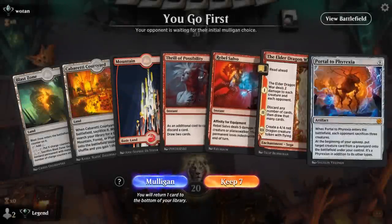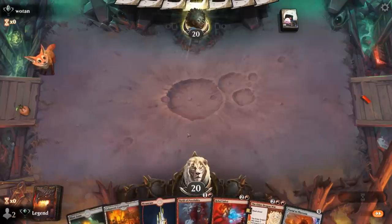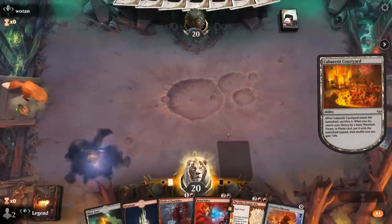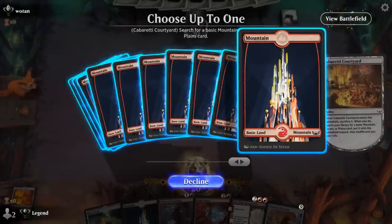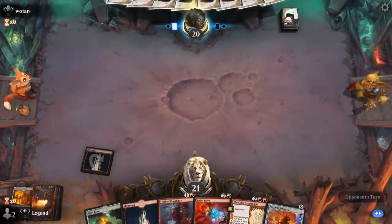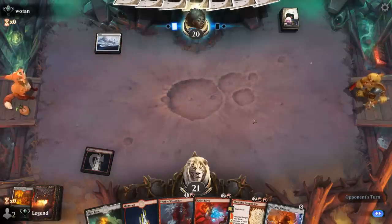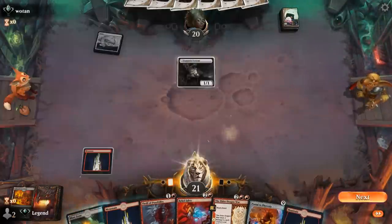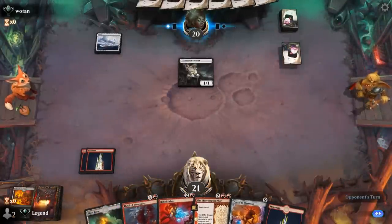Game two: we're on the play, hand seems reasonable. We can Thrill to discard Portal, and then Elder Dragon War can help us find a Hellraiser. Turn one Plains and a Veteran, so some sort of life gain deck. We can Thrill at instant speed so we'll wait. Green-white.